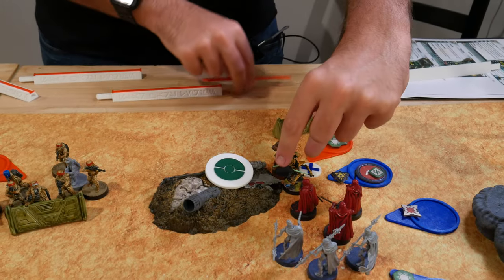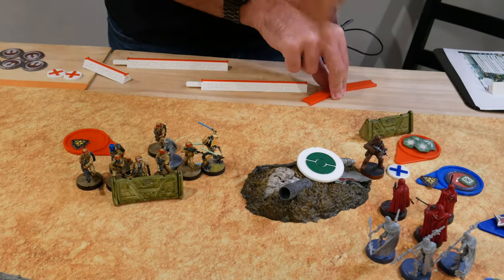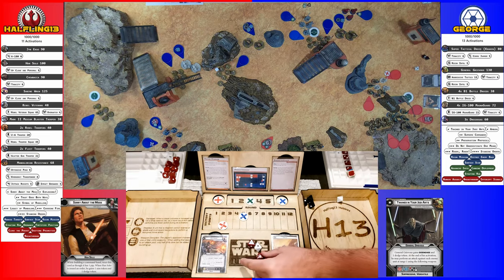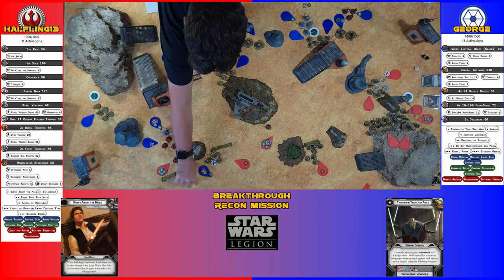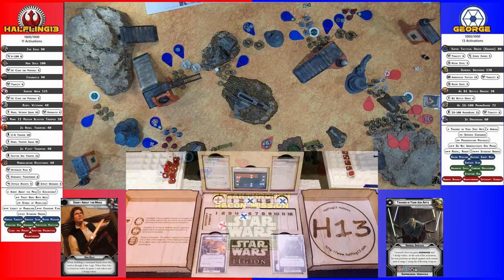Grievous double moves up to the Rebel Troopers and attacks them — four pierced hits tail kills four models instantly. With his Burst ability he also hits the remaining Rebel Troopers. We'll start with Chewbacca's saves since those will likely be quick as he spends his Dodge tokens.